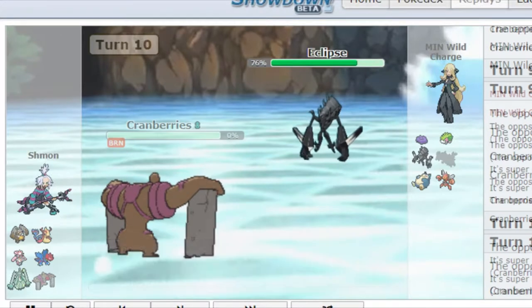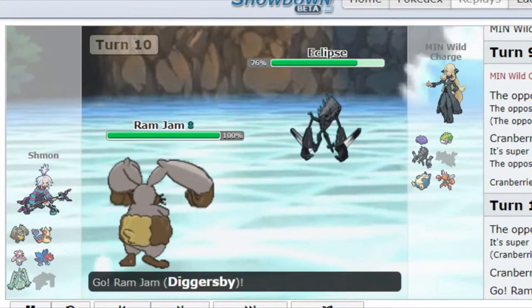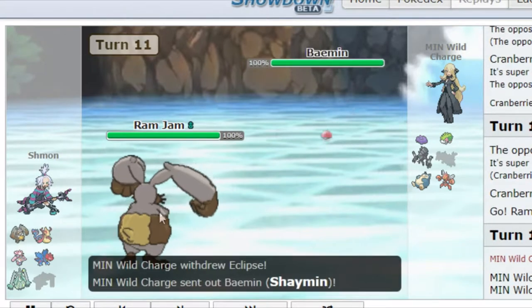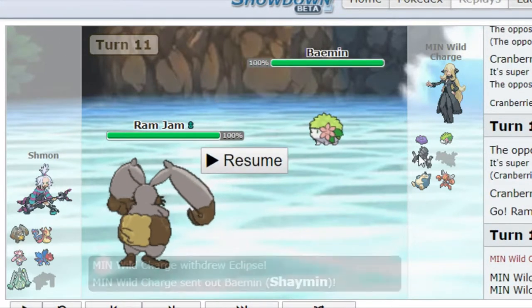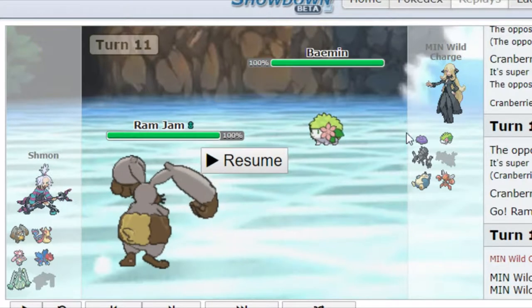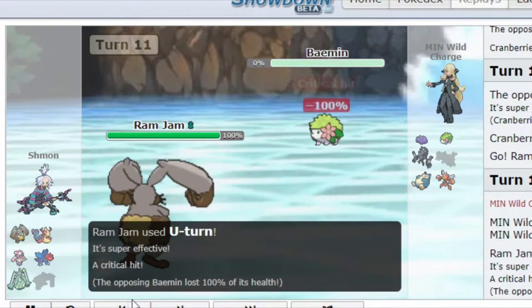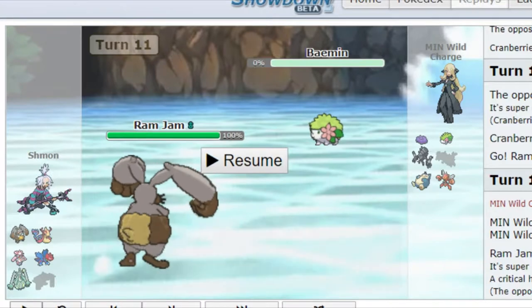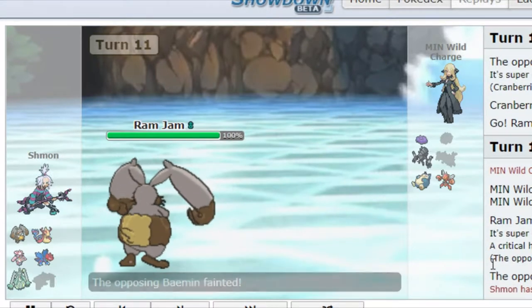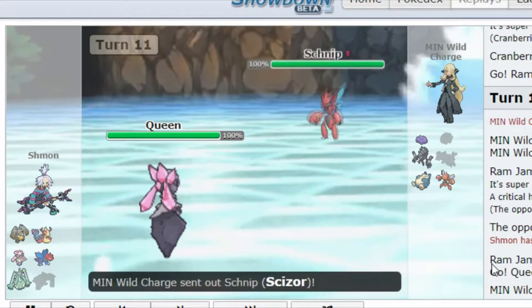He goes for Outrage and kills off my Conkeldur, which is fine by me. So I switch in my Diggersby, expecting to be faster since he's probably going to be a bit bulkier if it's a Calm Mind setup set. I just go for Choice Band U-turn, and I do get a crit — and kill off the Shaymin with U-turn, which is really great for me. I got very lucky with a burn and a crit as well.